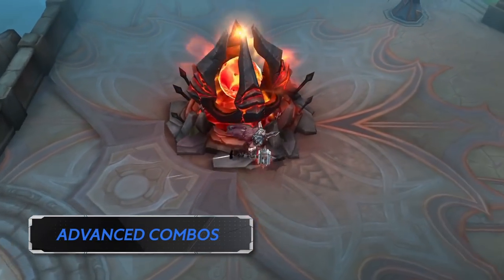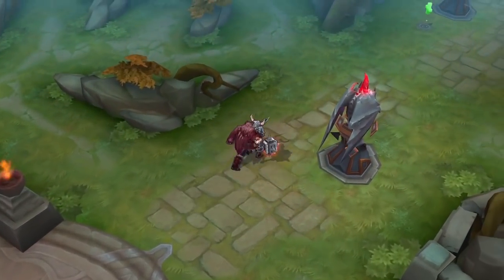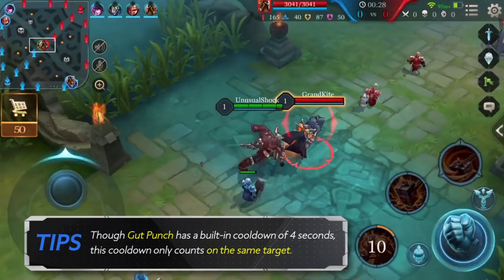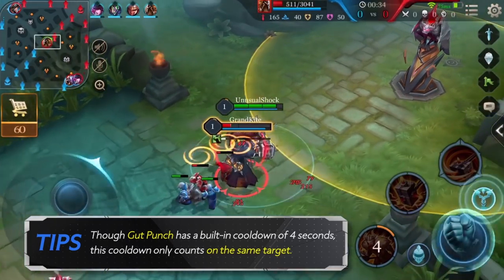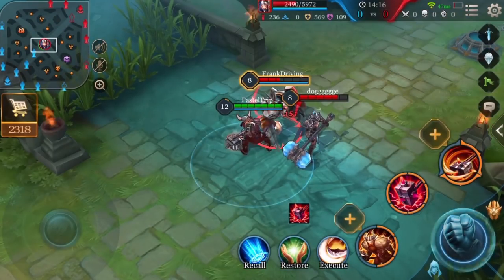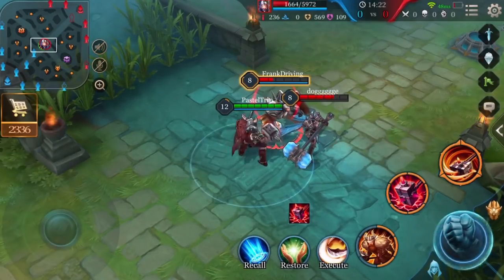Advanced Combo Tips: Using Ormar's skills effectively will make you a monster on the battlefield. For Ormar's passive, Gut Punch — though it has a built-in cooldown of 4 seconds, this cooldown only counts on the same target. So if you get a Gut Punch off on one target, you'd have 4 seconds before it activates on that target again, but you could switch targets to get another Gut Punch off instead.